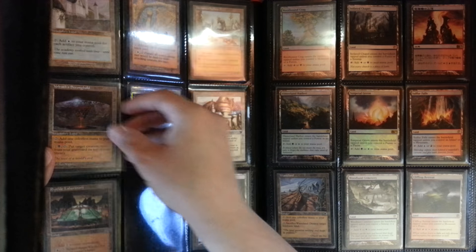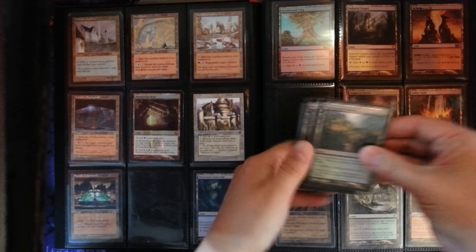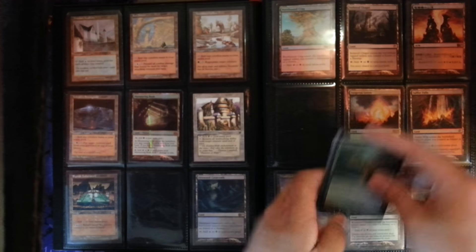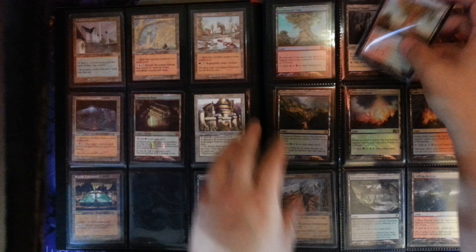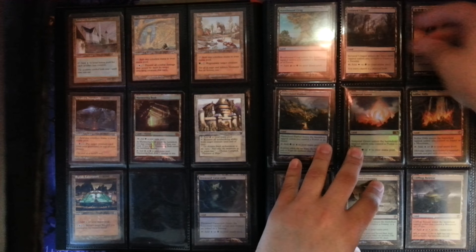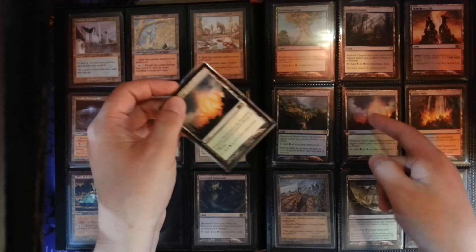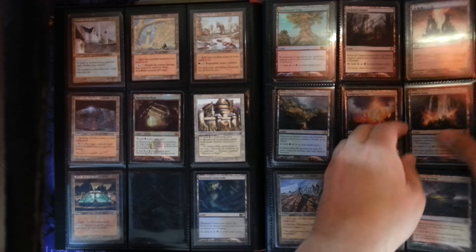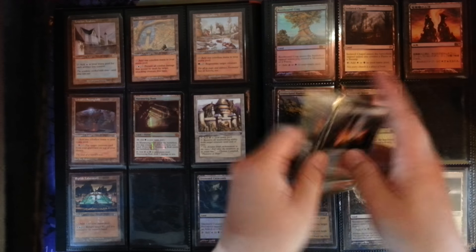Academy, got a couple of Urza's Strongholds — there's a playset in the collection. We have a foil Hinterland Harbor; there's a foil playset of those. Three regular Hinterland Harbors, a foil Rootbound Crag and an extra two. There's a full playset of the check lands with overlap also. We have a foil playset of Sunpetal Groves and a couple extras. A foil playset of Sulfur Falls, and three extras with a Japanese one.